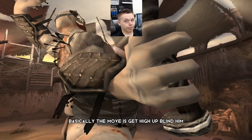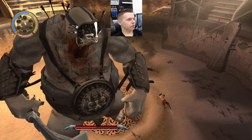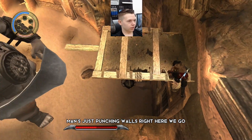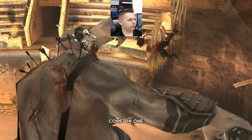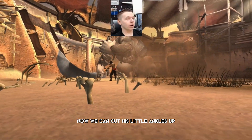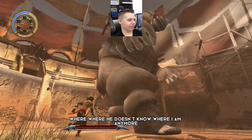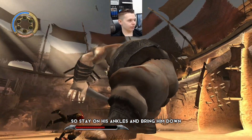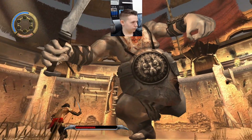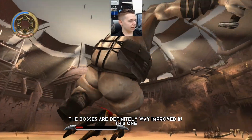The move is: get high up, blind him, and then when he's blind you can smash his ankles apart. As a kid that was just a difficult thing to figure out. Come on, man's just punching walls. Here we go - one, I'm coming for your eye fella. Two - things usually come in threes. That's both his eyes now. We can cut his big ankles up - he doesn't know where I am anymore. Now we can bully him, just gotta not get hit - stay on his ankles and bring him down. This is actually not that hard, it just felt harder as a child. The bosses are definitely way improved in this one.